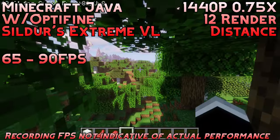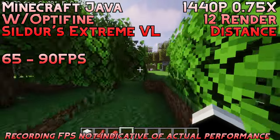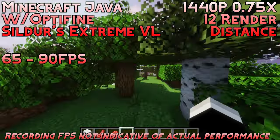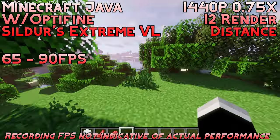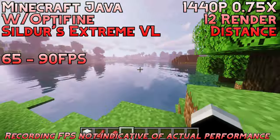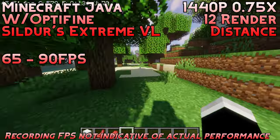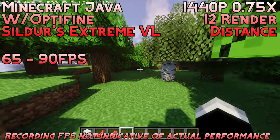After that, we tried some Sildur's Vibrant Shaders with extreme volumetric lighting. We're still keeping it at 1440p, but we did turn the render scale down to 0.75, and we're getting a pretty solid and consistent 65 to 90fps. You definitely have some room here to mess with the settings and maybe also try a different shader pack that's not as intensive. Overall, really solid experience for anyone who wants to play shaders — a nice budget card to get into Minecraft.